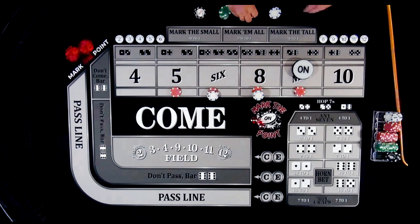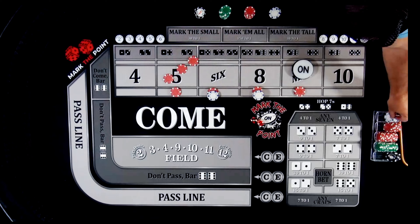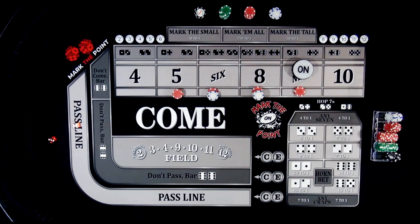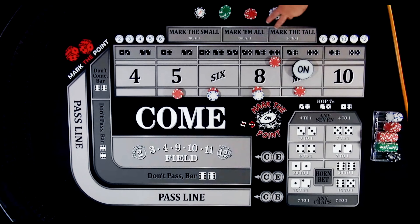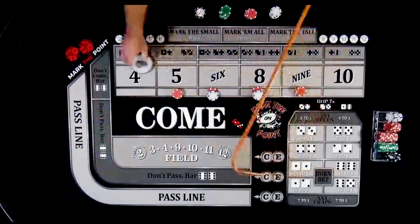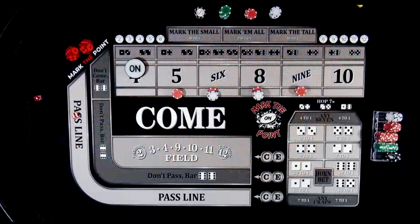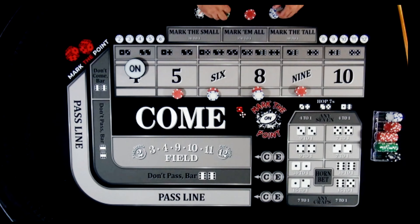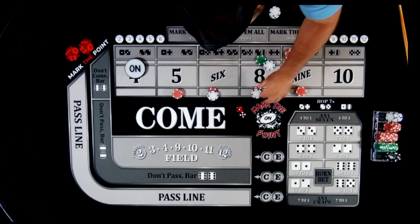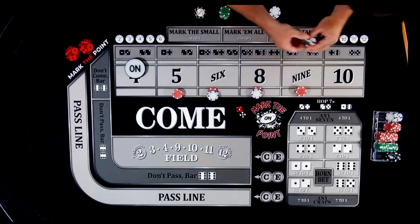We press the five up — it pays $15 for one, so I press it up to a $25 bet. There's a nine — the six-three — our point. Another $15 for one; I put it all the way up. Turn the puck off. There's a four — the three-one. I'd be looking at a monster roll. There's a seven — pays us $28. I'm going to do the same thing: pull all the way back down to base level, and that's $40 coming back to the rack.